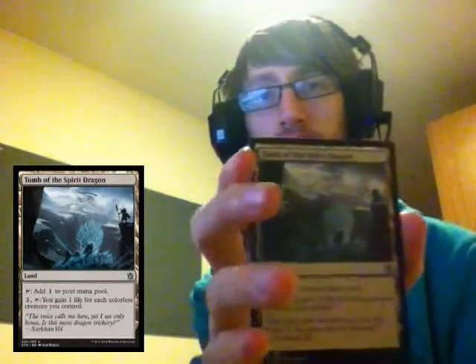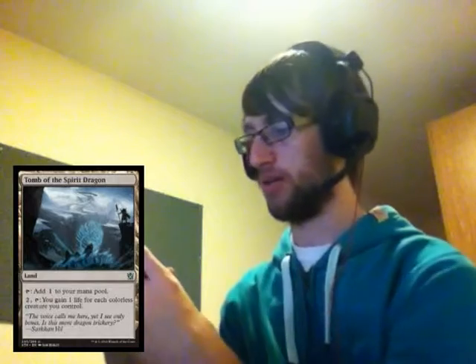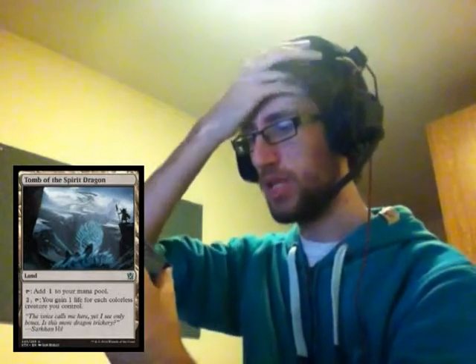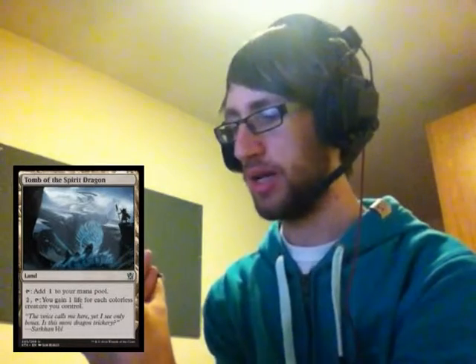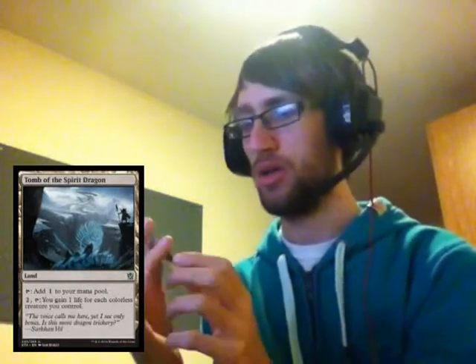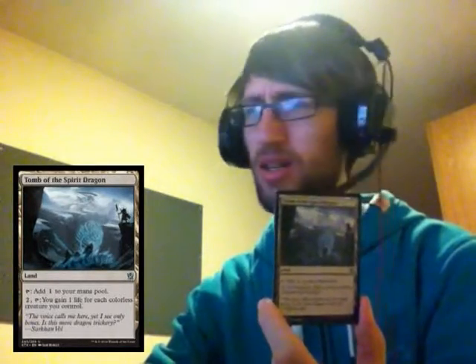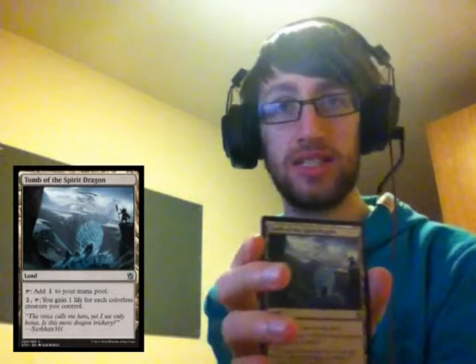Then we have Tomb of the Spirit Dragon — I've not pulled one of these yet either. It's a land: tap to add one colourless to your mana pool, or two and tap to gain one life for each colourless creature you control. So this seems like it's going very well in an artifact-heavy deck. That makes Shatter from the last pack seem like it's going to be a good card going forward.